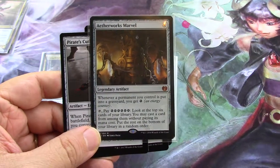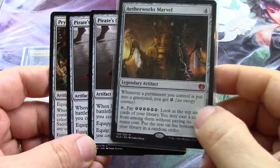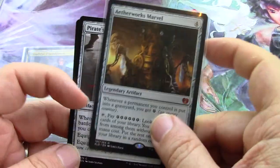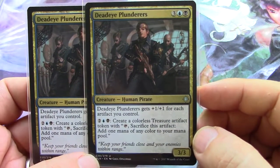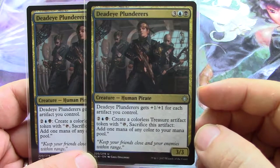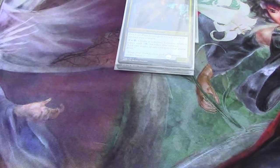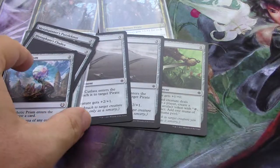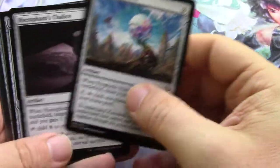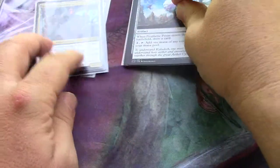I've got my gigantic bomb Aetherworks Marvel, and I think I'm gonna try to use some energy — get some energy — but things have got to go into my graveyard and I've gotta figure that out. This guy, which I have two of, creates tokens and gets plus one plus one for each artifact I control, so I want lots of artifacts. I'm already starting off with seven non-creature spells that must be in the deck and two creatures.